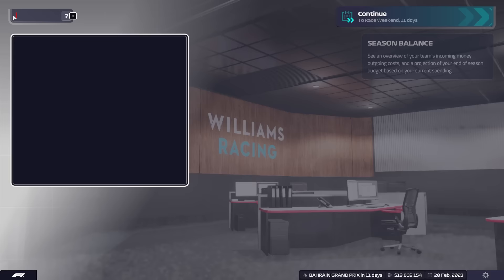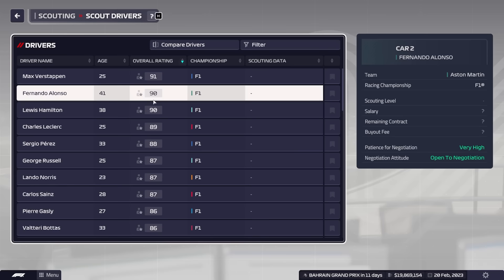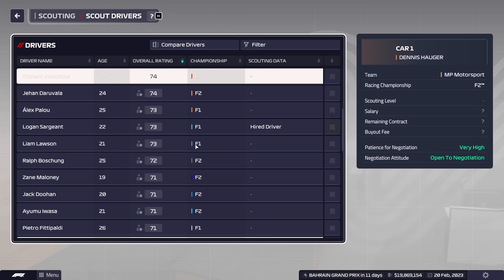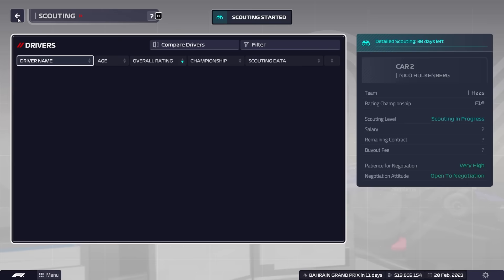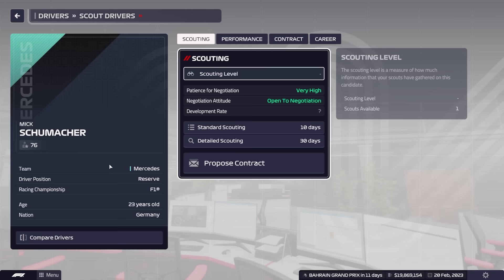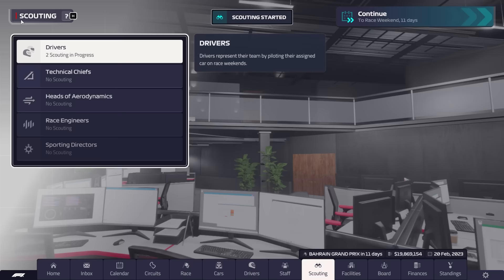Let's go to scouting and scout some new drivers. Are there any free agents? I don't think so — it's down to F2 pretty quickly. One guy I'd be looking at is Nico Hülkenberg — I love a bit of Nico. Let's get some detailed scouting on him; I think he'd be awesome to have in the team next year. Piastri, of course, but not going to be a real option. And Mick Schumacher — that's a definite option there as well.